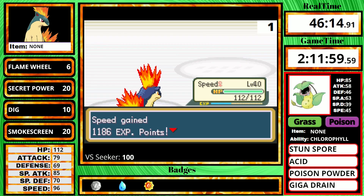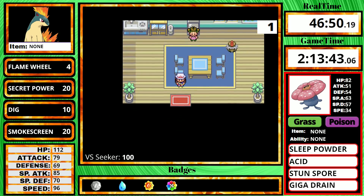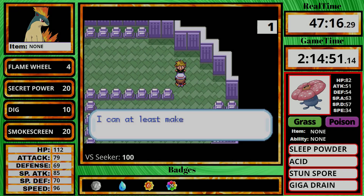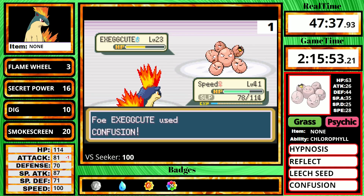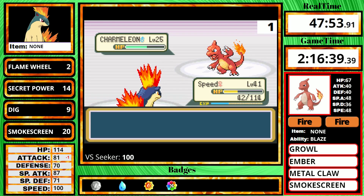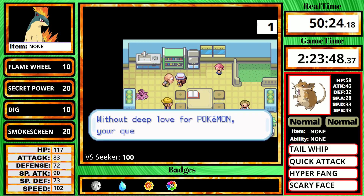Once those trainers are defeated, I take on Erika. Since I'm using Flame Wheel, I really do not need to worry about this fight at all. After defeating Erika, I get the HM for Fly, teach it to my Pidgey, go straight to Lavender Town, and fight Rival 4. His Pidgeotto is a one-hit. On Gyarados, it's a three-hit with Secret Power, but I get a paralysis so I don't have to worry about it — it doesn't have a water move, just Thrash and Bite. I then send Marowak to hell with Flame Wheel and rescue Mr. Fuji from Team Rocket, getting the Poke Flute.